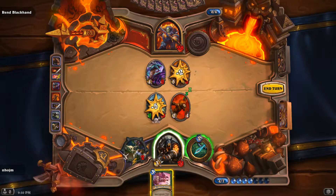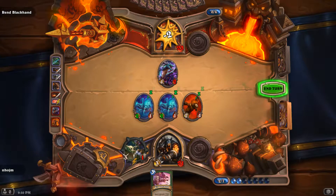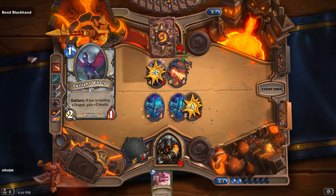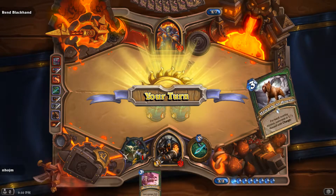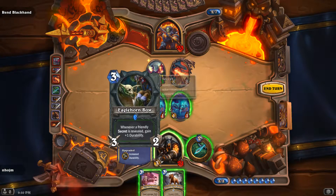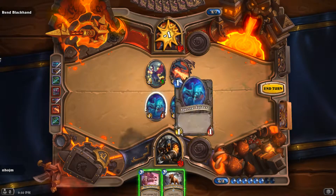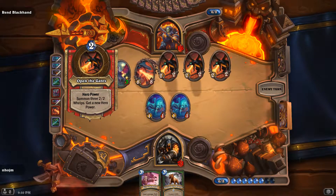Guess we trade. We got a Gith — I really need a Big Game Hunter. It's the Big Game Hunter. At least the Hounds isn't great either. He's gonna open the gates next turn. I think we just hit him in the face — get him as low as I can, and hope beyond hope that I draw something next turn.